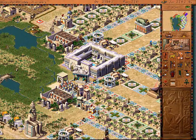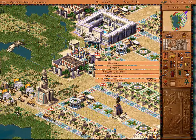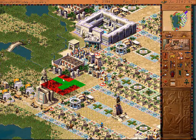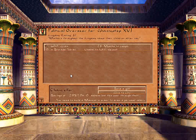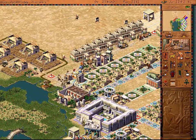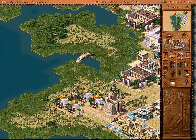Too little entertainment. Well, let's go ahead and get that started — juggler school, put that right here. Fine. Famine. Yeah, well, I don't have any grain, so you guys are gonna starve.